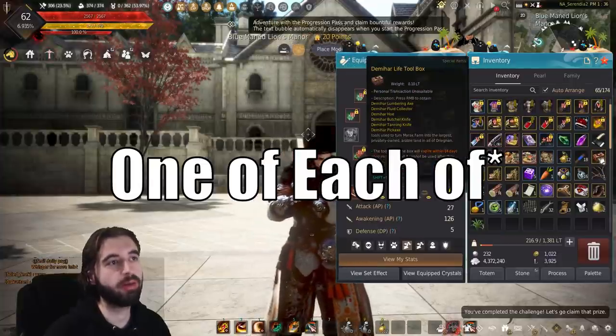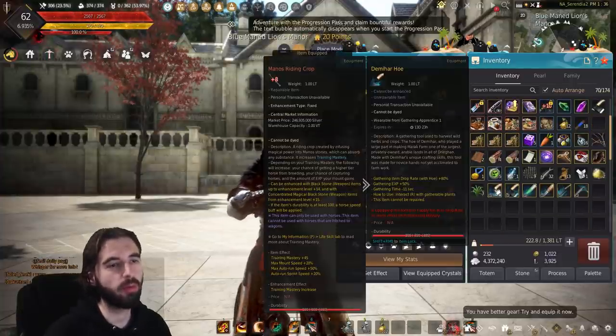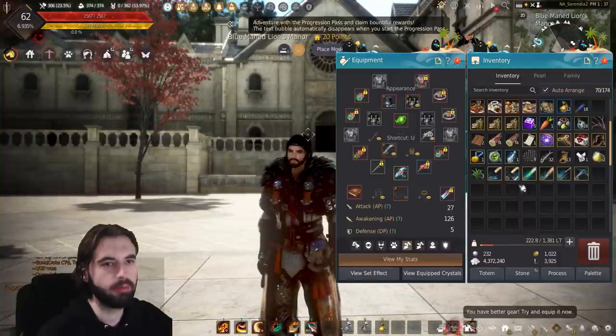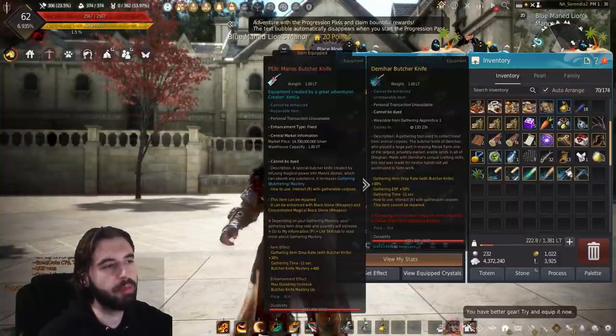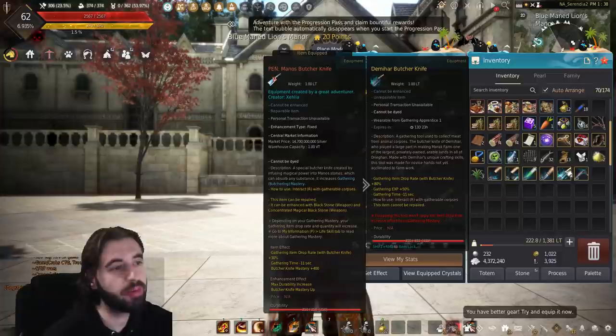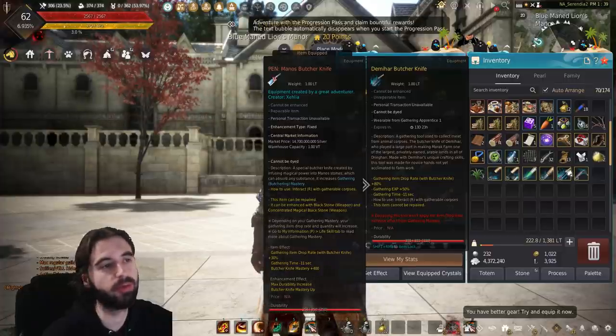If you claim that item, it's going to give you the box, and you can open the box to obtain one of the different tools. These tools have a 14-day period on them after you open them. If we compare the Butcher Knife to my Pen Manos Butcher Knife, you can see its main draw is that it gives you a 50% gathering EXP buff as well as a higher gathering item drop rate. However, it does not provide any mastery, which means if you have super high mastery, it might not be the best thing for you.